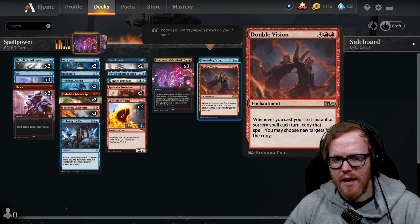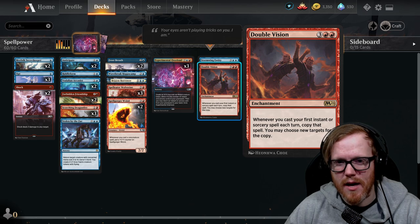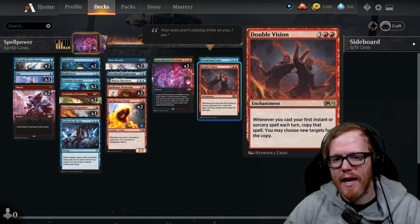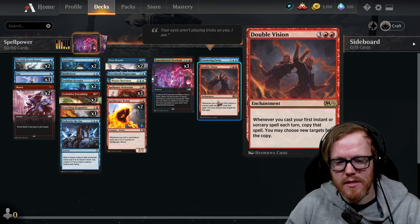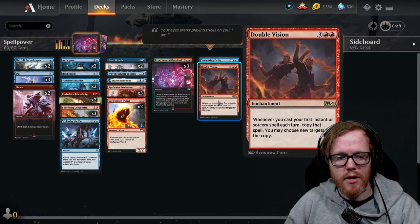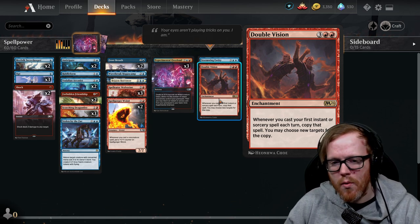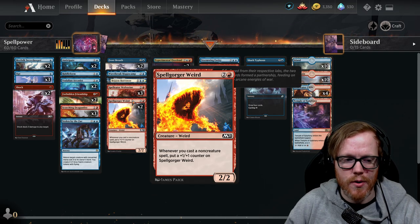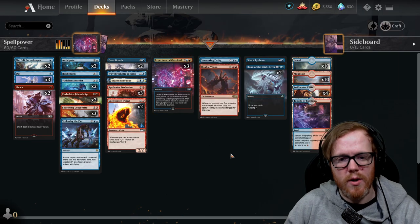Double Vision is in the deck to help trigger multiple abilities — if we get to the late game and it's out, it copies the first instant or sorcery we cast each turn and we choose new targets for the copy. This works on each turn, not just ours, so on our opponent's turn if we cast Frost Breath we get two copies of Frost Breath, doubling the tap effect. In the end game, you get double prowess triggers, multiple Weird creature tokens from Experiment Overlord, and spells returning from the graveyard — very powerful late-game combination.